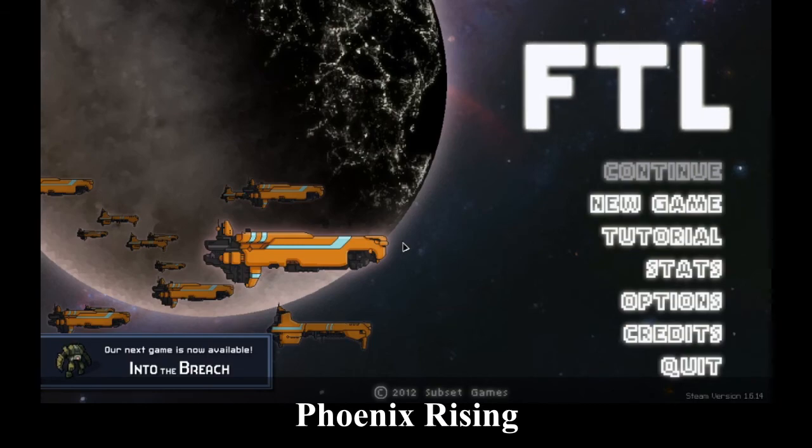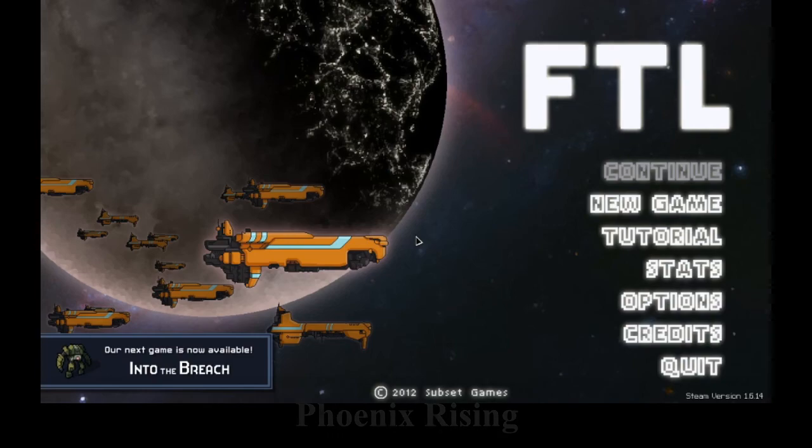Welcome back to Faster Than Light. Last time we played, we got shown our place hard. We came across a so-called merchant willing to sell us a so-called weapon, who then turned out to be a slugship marauder who proceeded to murder us in every single conceivable way. They boarded our ship, bombed us, missiled us, beamed us, hacked us. In every single conceivable way, we were outmatched. And so now, here we are. We're back at this. New game.